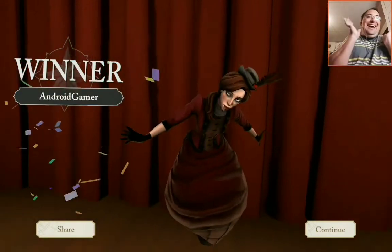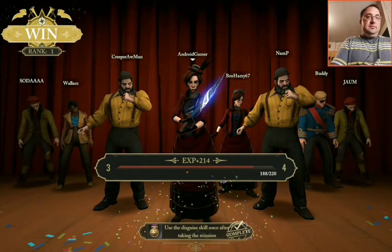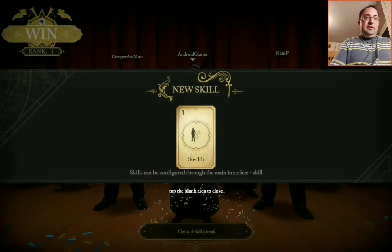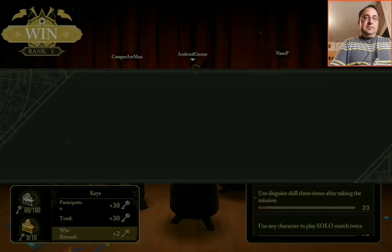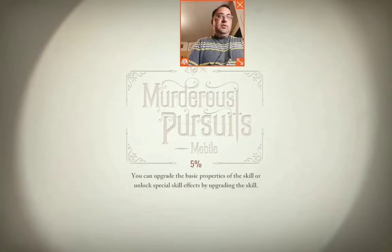I'm just gonna sit here then. No one's coming for me — oh, I see her. Bye! I wonder who won — oh, of course. Yay, got a level! And a new skill. Ticket obtained — Carnival Ticket via Cruise Carnival event. Homeward bound.